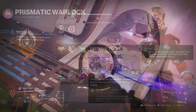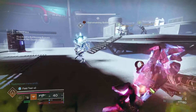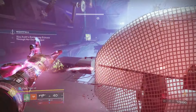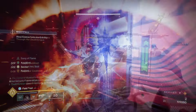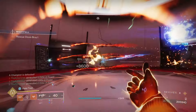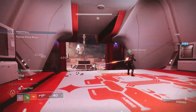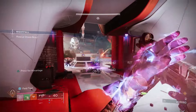The first aspect is Feed the Void — our main survivability tool. Getting a kill with a weapon or ability grants Devour, and each subsequent kill restores health and grenade energy. This keeps us alive and lets us spam grenades. We typically activate Devour through kills from our arc soul or Bleak Watcher turret right after consuming our grenade. We can also activate it with Arcane Needle as a backup, though that shouldn't be needed often given how much energy we generate.